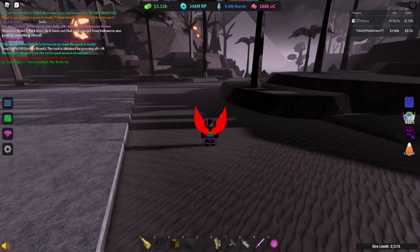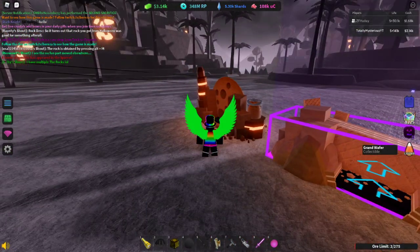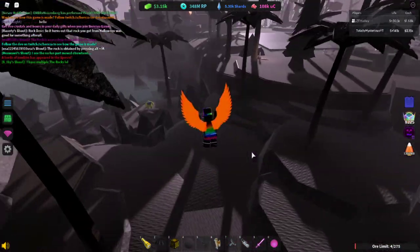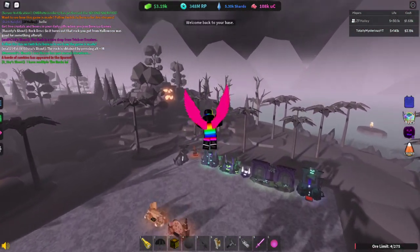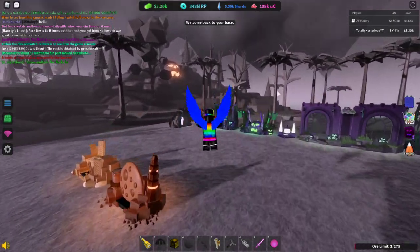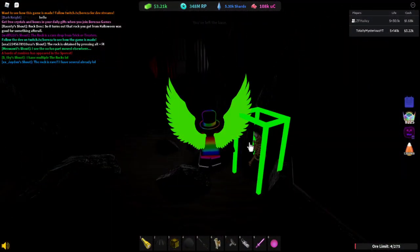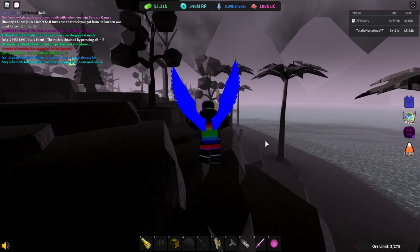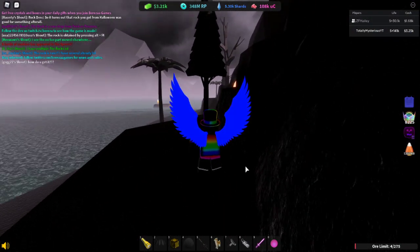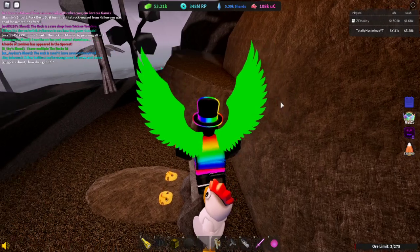Now I'm going to go over all the locations for the trick-or-treaters. Five of them will award you the Rock. First, we have the giant buff noob guy right off spawn — click him and you'll get a Rock. There's another one by the Sporest right over here, and I think he gives you a pumpkin box or something. Only five of the trick-or-treaters give the Rock.